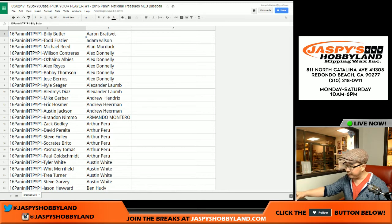Pretty much in order of it being pulled, I'll just set those aside and then randomize this big list. Top person gets the first card that was pulled, second person gets the second one, third person gets the third one, etc. Now that all the disclaimers are out of the way, it's a three-case pick-your-player break.